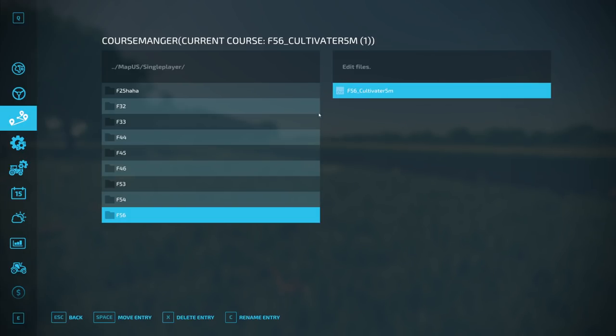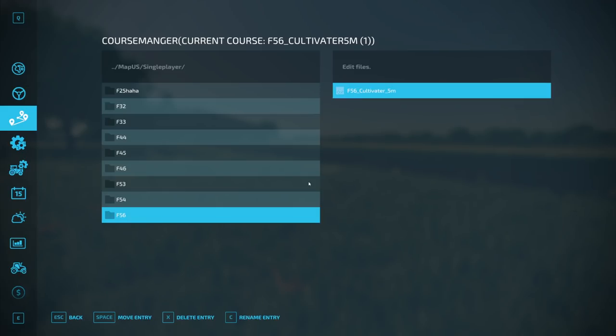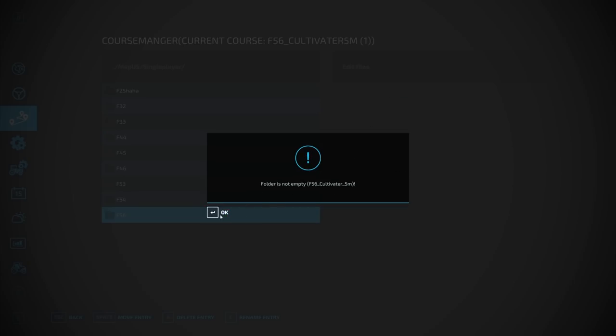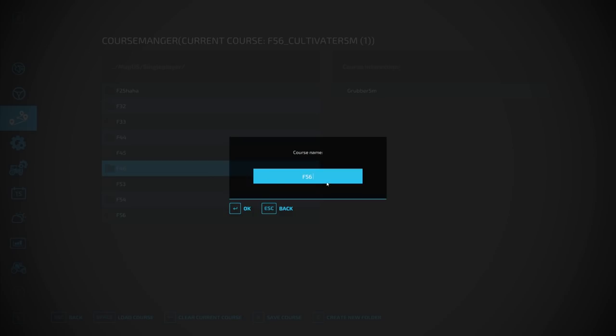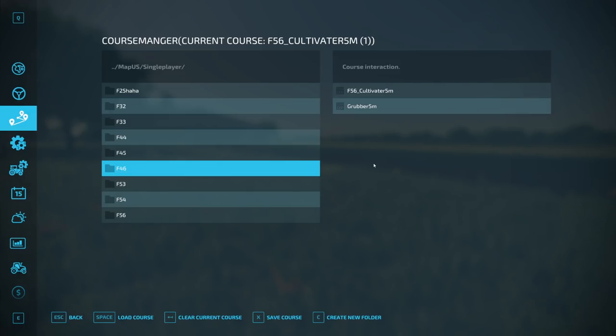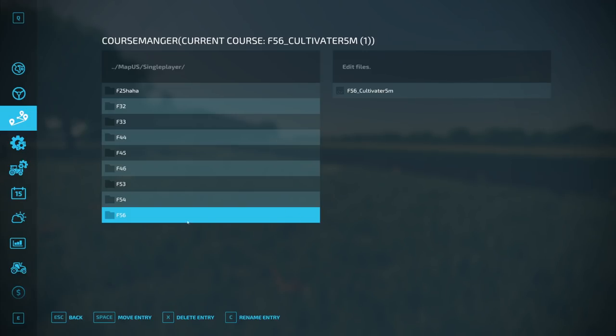You can mark it, doesn't matter. You see I can switch the course folders. Rename entry: I think '56_equals_5m'. Changed, just like that. Of course I can delete it — 'are you sure you want to delete? Yes.' Save it — 'F56_cultivator_5m'. Oh damn, it's in the wrong folder. What should I do? Edit mode — 'move entry'. Select the course, select the folder — you are already in the folder. And it's in. I think this is really cool.